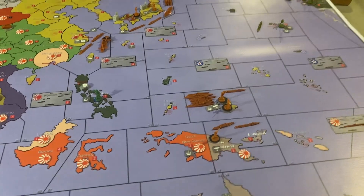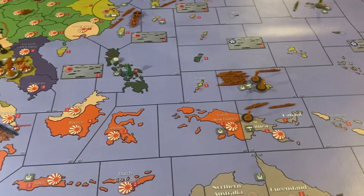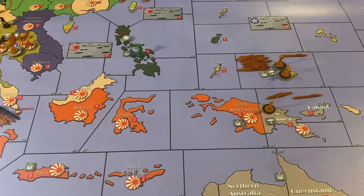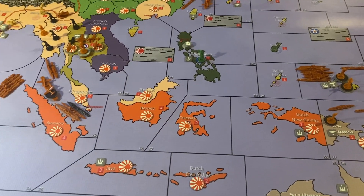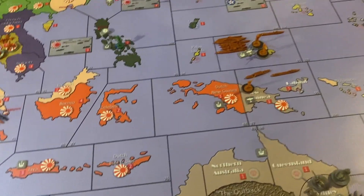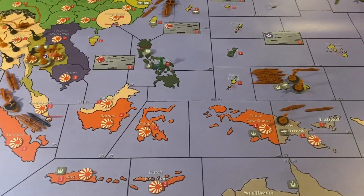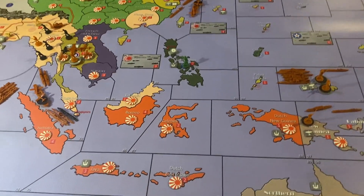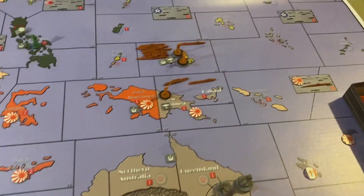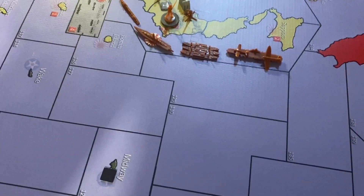The USA is up to 80 income per turn thanks to what happened in Russia. I'm not 100% sure on how the war entry rules work — I think it's like G40 where they're at war at the end of their turn, but no one really declared war on them. So I'm going to allow Japan to use their sneak attacks on the Philippines and Hawaii, assuming they're now at war, but I need to read the rules more closely.